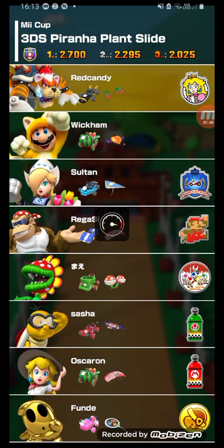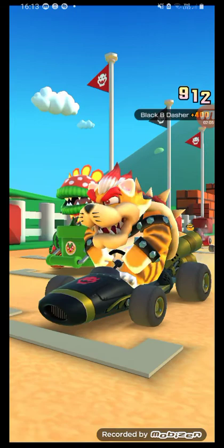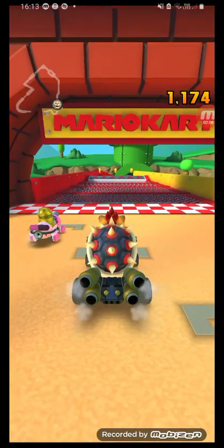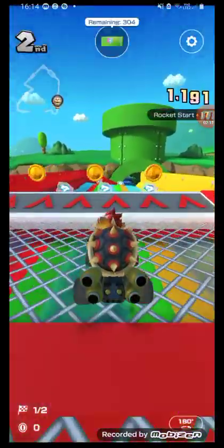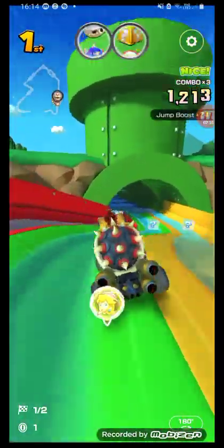I swear to god the gold characters are so cool. Lucky's got the watermelon cart - he got it from the Pipe Pasta cart too, maybe. There's Meowser, it's so cute. Bundy - that's the name. Who's using gold Shy Guy?